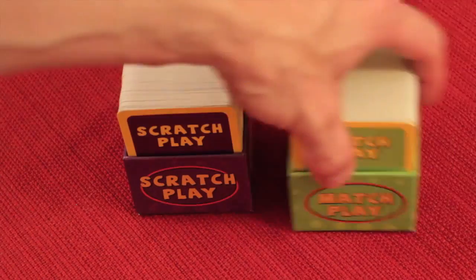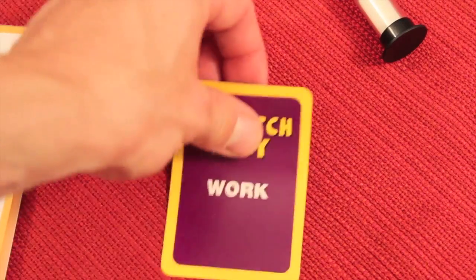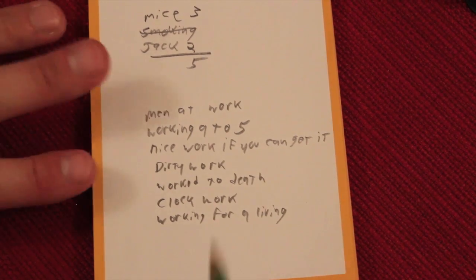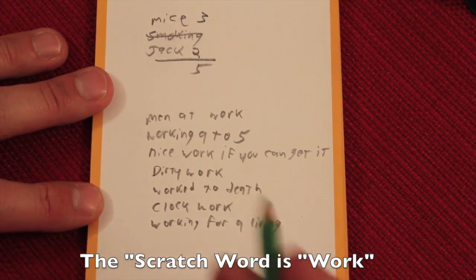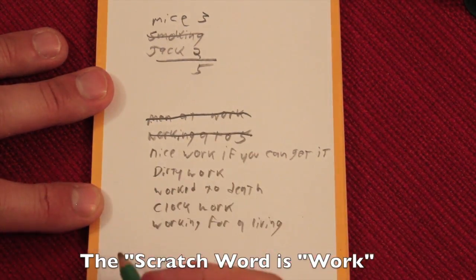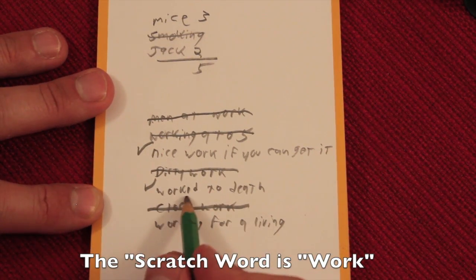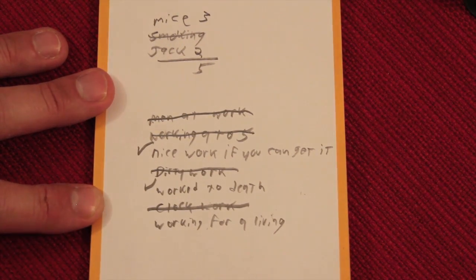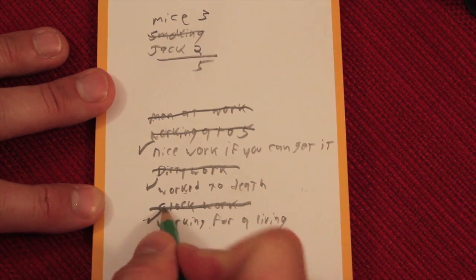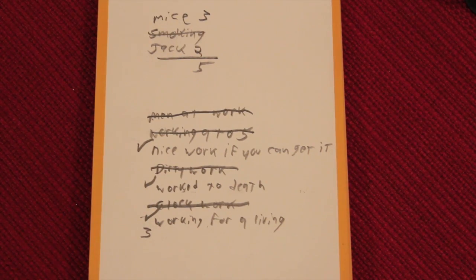The person to the left of whoever chose last round picks this time. Let's say they choose scratch play. They flip the card over and start the timer immediately. With scratch play, the word might be 'work' — everyone writes phrases until the timer runs out. When finished, the person who chose the round goes first. I'd say 'men at work' — but if anybody else has it, I scratch it out and get no points, because in scratch play you're trying to have unique answers. 'Working nine to five' — someone else had that. 'Nice work if you can get it' — nobody had that, good. 'Dirty work' — someone had it. 'Work to death' — nope. 'Clockwork' — someone had it. 'Working for a living' — no one had it. So I'd get three points for this round. Everyone else tallies their unmatched answers too.